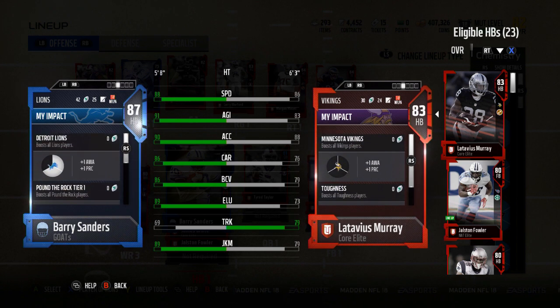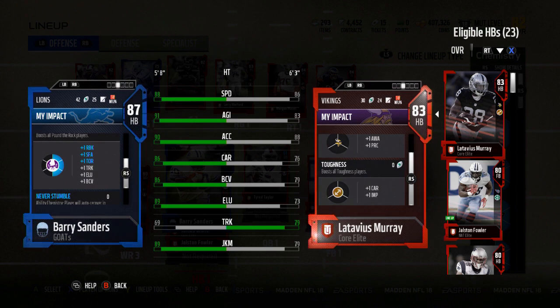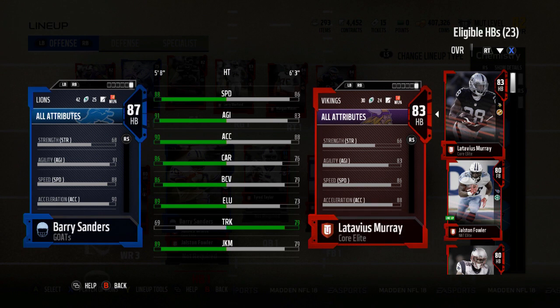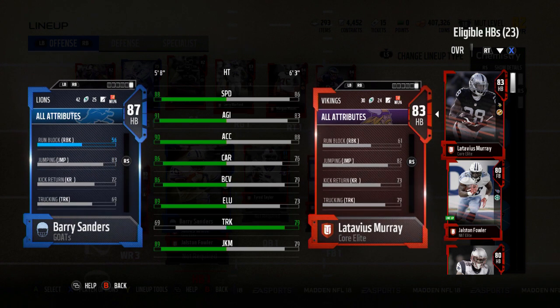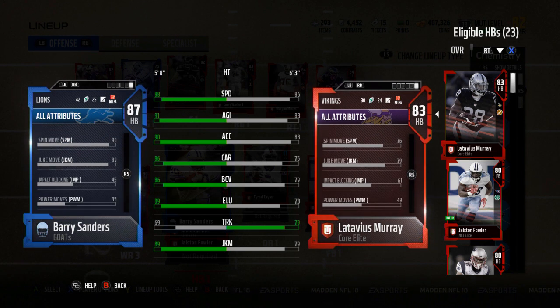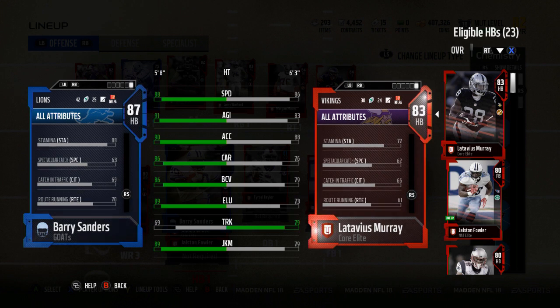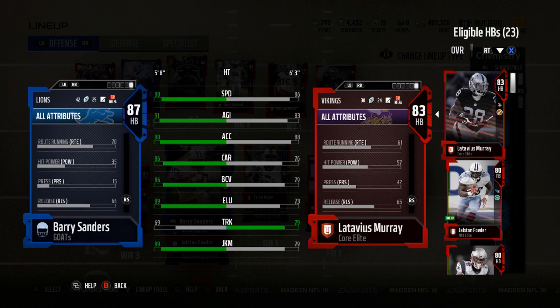He also has the Detroit Lions chemistry boost, for whatever that's worth. He does get some boosts from Pound the Rock — run blocking, stiff arm, and throw on the run, which is odd for that chemistry. Catching is 70, pass blocking 66, jumping 83, ball carrier vision 86, stiff move 80, spin 90, juke 89 — that's going to be beautiful. Stamina 88, injury 88, spectacular catch 63, catching in traffic 69, route running 70, and release 66. I'm happy with Barry Sanders.